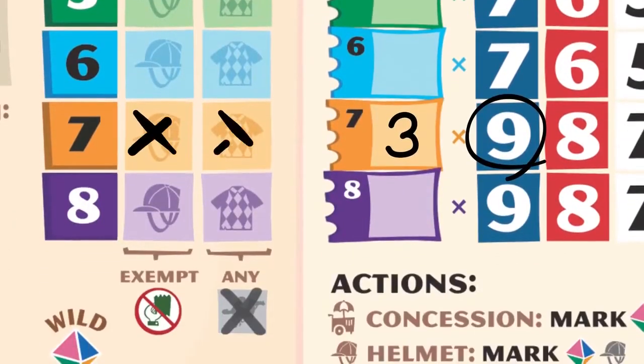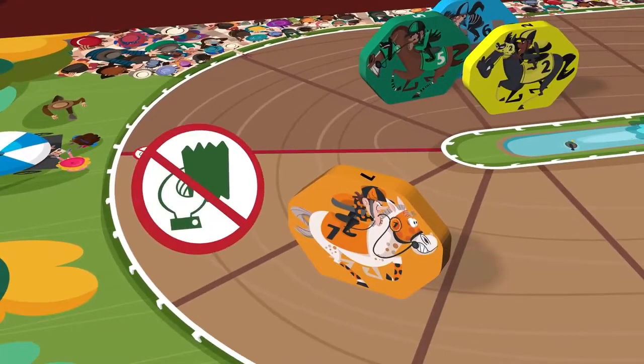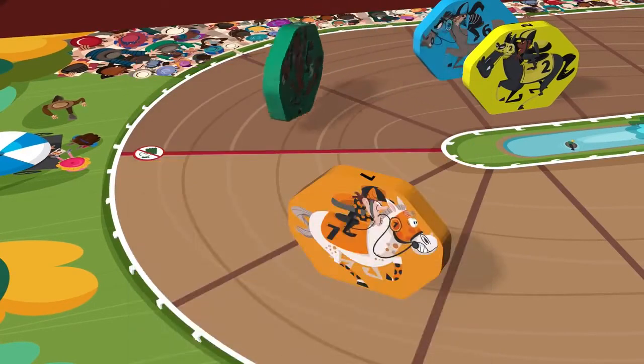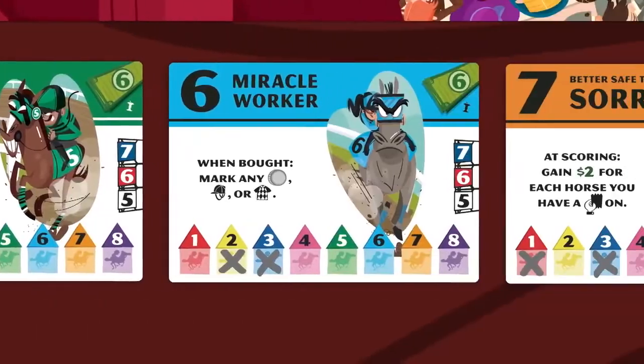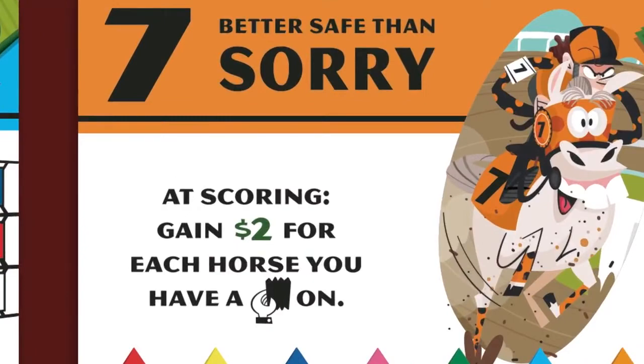You can mark a jockey helmet or jersey to bet on that horse even if it's past the no bets line, or mark a number on that horse card, increasing the odds of that horse's movement. Finally, you can buy the horse that was rolled. Once owned, a horse gives you a unique ability.